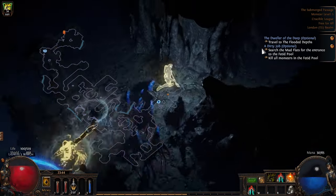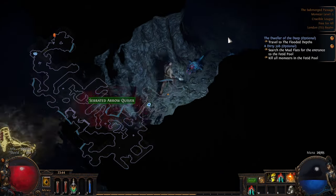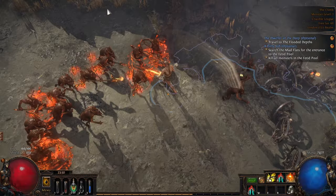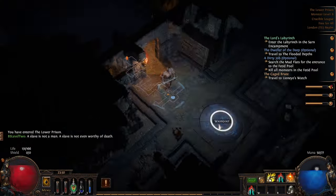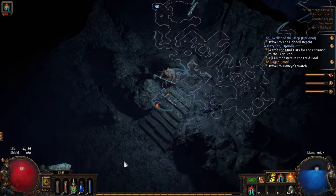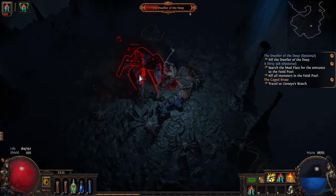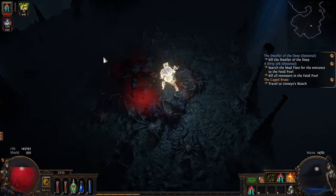Once you get to the bridge-stroke-stairs section, drop a portal and head out to the Ledge. Run through the Ledge to the Climb and then to the Lower Prison. Here we're going to grab the waypoint back to town. Your tree should now look like this. Port straight from town to the Submerged Passage and head downwards to find the Flooded Depths. In the unlucky event you've got the tileset where this isn't down, then you need to go up.